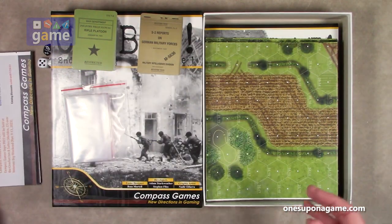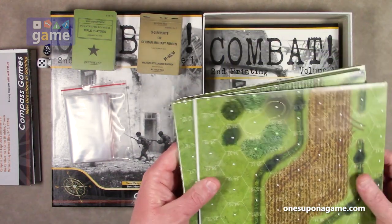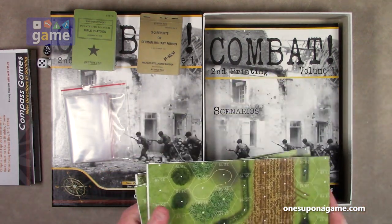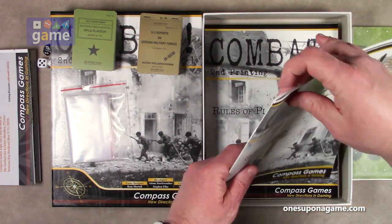There's also the holiday catalog for 2022 — some promotional material from Compass Games. Now we've got our maps. These are paper maps, unfortunately not mounted, but that would have driven up the cost, and there are a lot of maps in here.